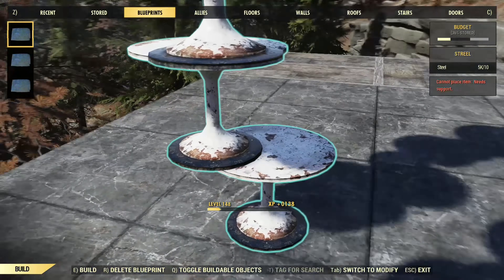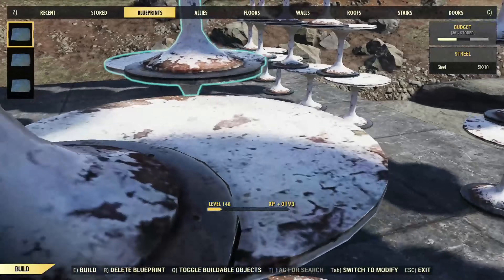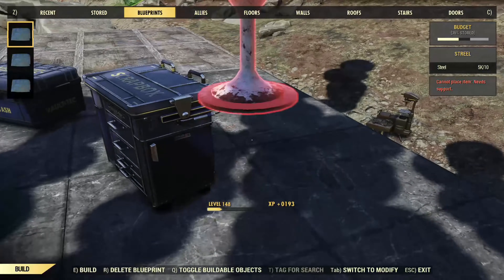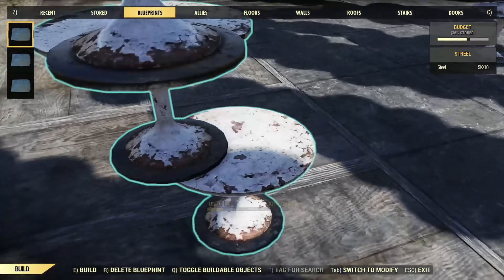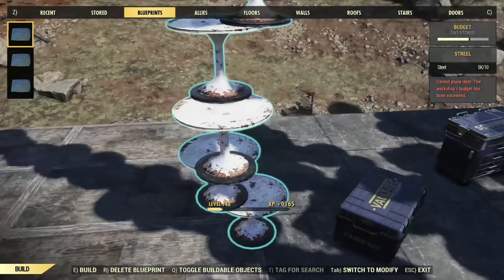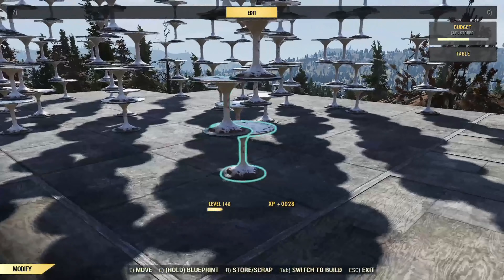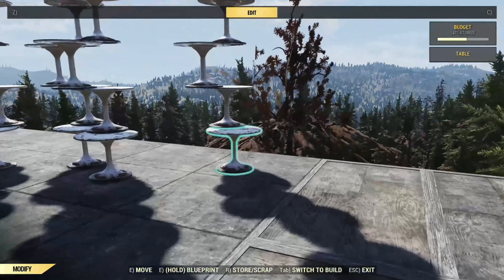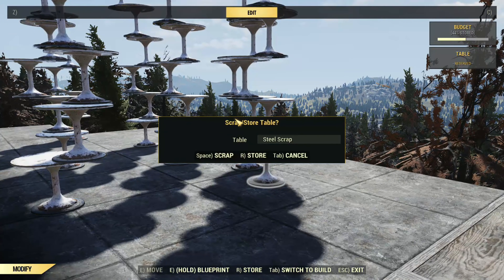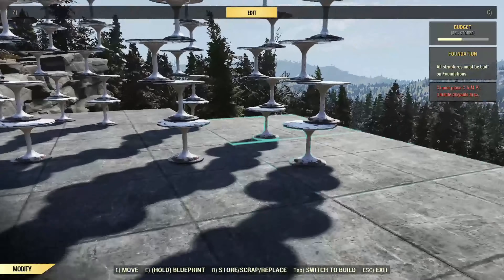So once you're back in the game, or if the blueprint is already there, we want to place down these stacked tables everywhere on top of the foundation. You can do this on a non-foundation area, but I decided to do it this way because it's a little bit easier to see what I'm doing. From here you'll notice that I'm now storing the bottom section of the table, so that we can store it all quickly and then move on to the next step.